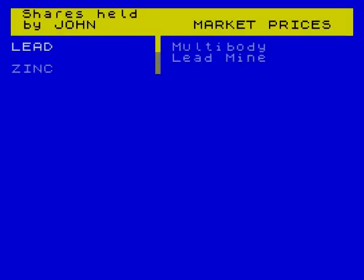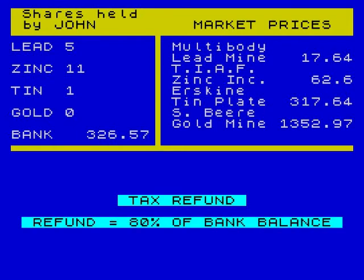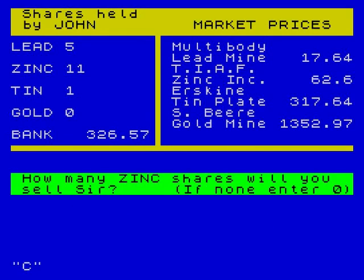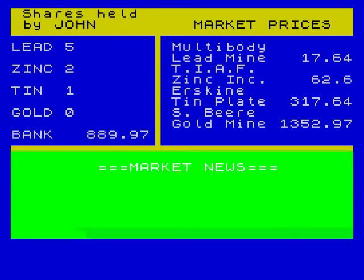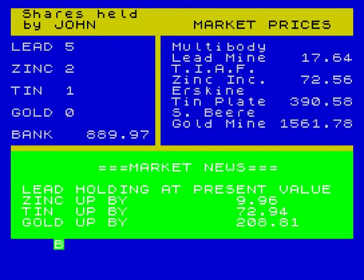Let's have another go. You do that again — bloody. Tax refund — better be 90%, 80%! Well, okay. So let's sell my zinc — sell zinc, let's sell about eight or nine of them. So I've got up to 899. But everything is on a bit of a pricey side besides gold. Let's take a risk — I probably still can't afford it, so I'm not going to bother. Lead holding at present value. Zinc up, bloody hell. Tin up. Gold going up — £208 a share, fucking hell.